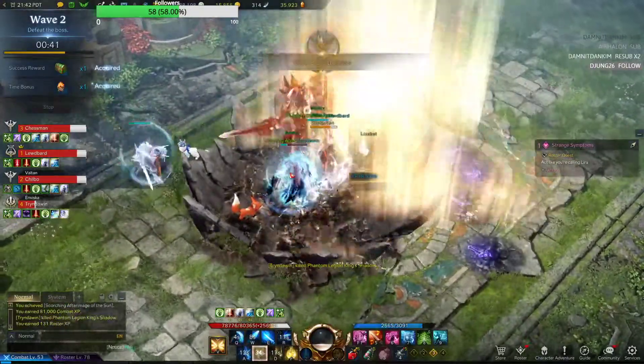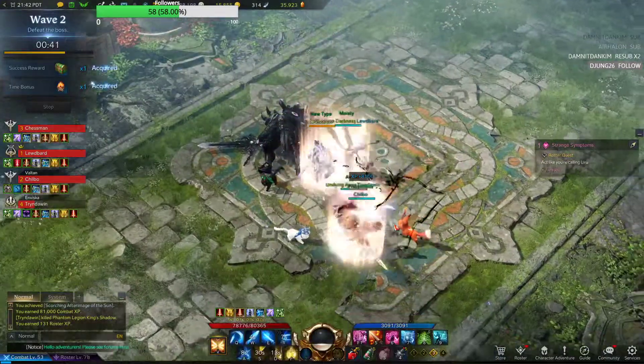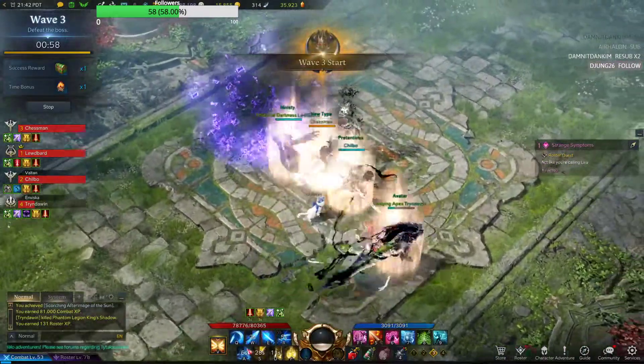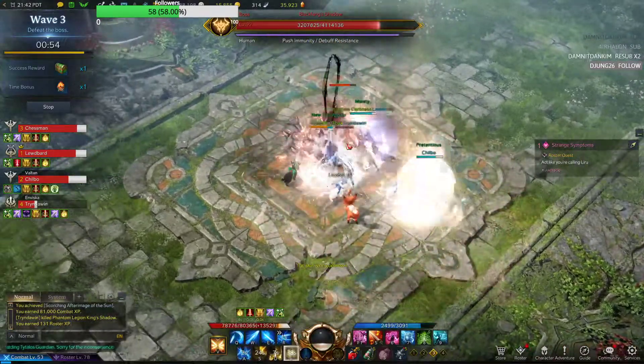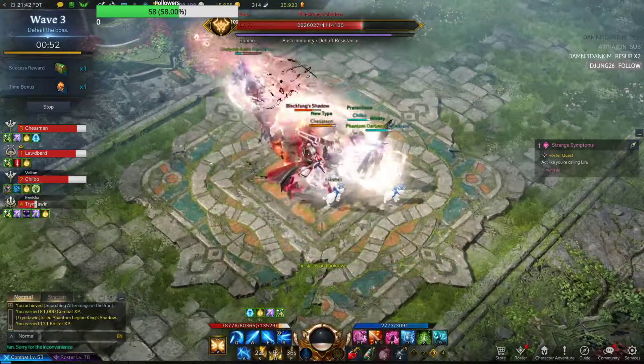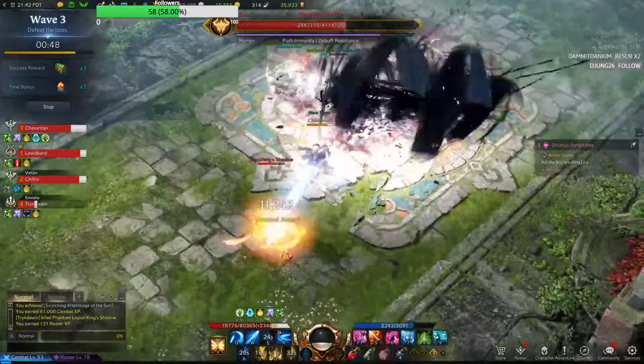So what does your Awakening do again? Just shielding? Shielding and damage. Okay. I guess later if you have level 3 Awakening, that's a 2.5 minute cooldown.